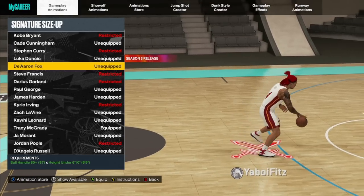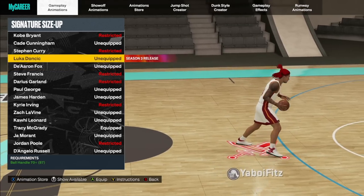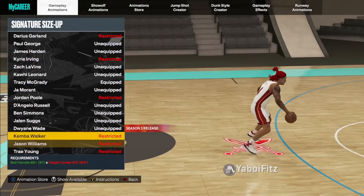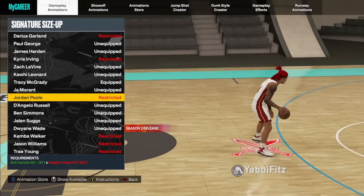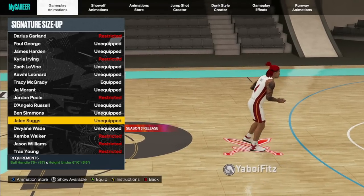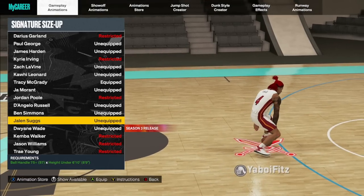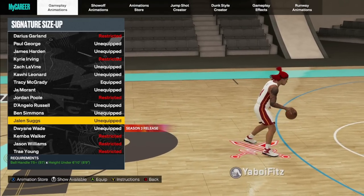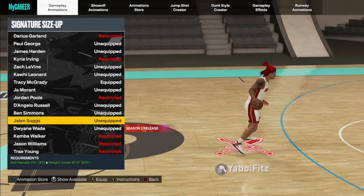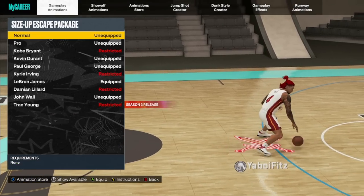So either you're going with the ones for 6'5" and under, or the ones requiring an 85 or 80 ball handle. If you're not going with those, the moves will be a lot more obvious and easier to take from you. At that point you'd probably go with Jaylen Suber — I was using that at the beginning of the year. It's a more obvious dribble but you only need a 75, and the little behind-the-back spam you can do with it is really glitchy and effective.